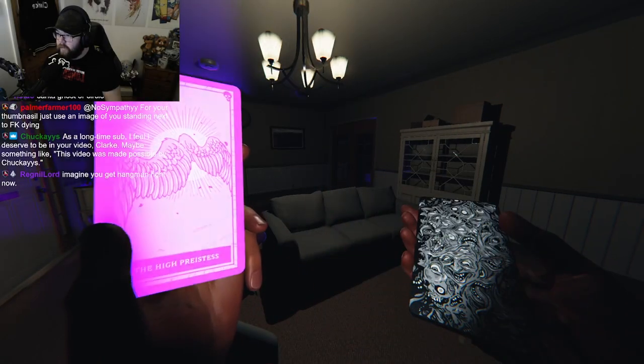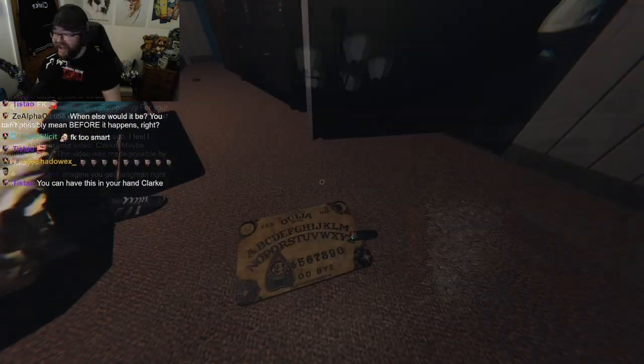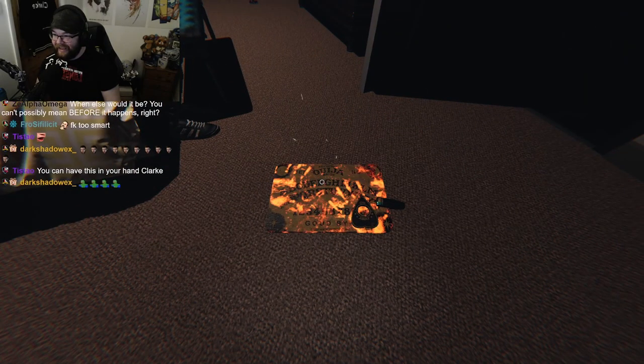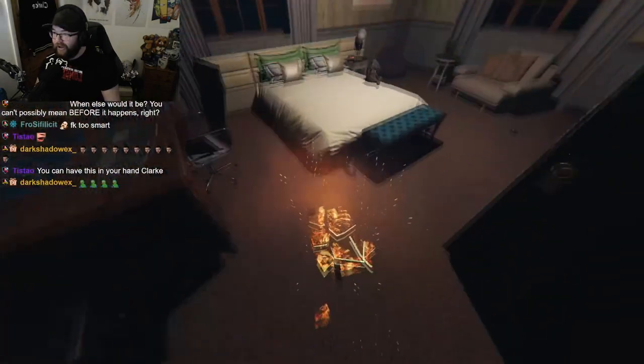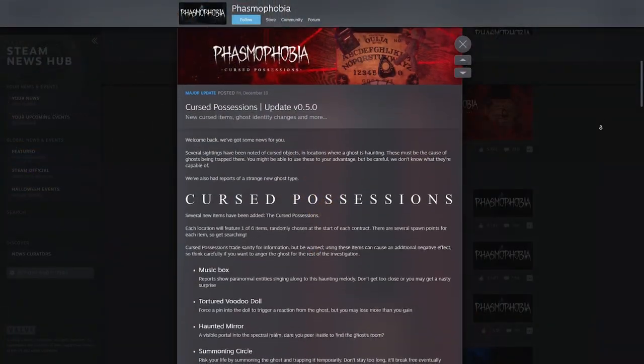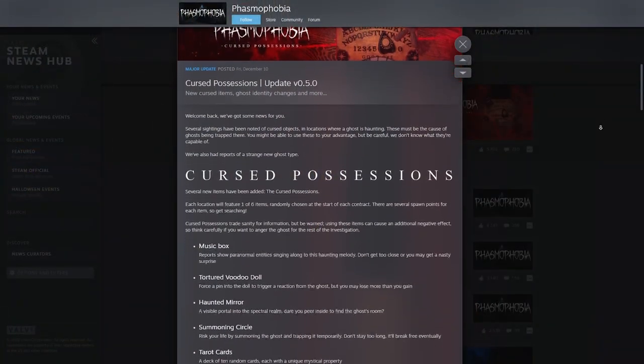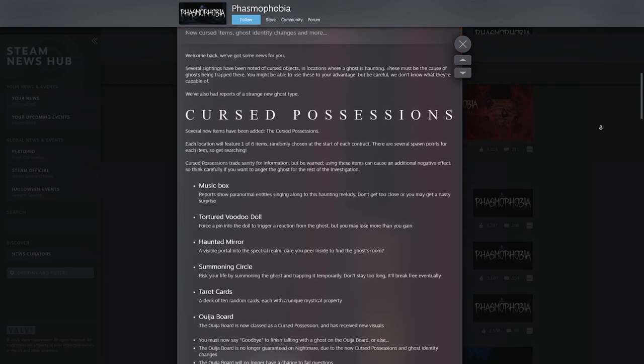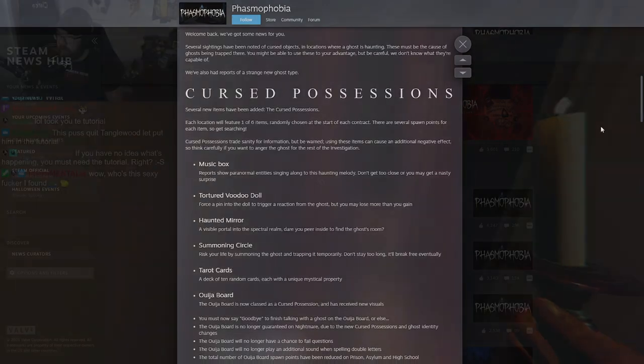Welcome back to another video. Phasmophobia's newest Christmas update has just released some amazing new changes, and one of the highlights for me is the cursed possession items added within your missions. Whenever you select a mission and enter, you'll be given one of six randomized cursed possessions. So let's go and have a little look at each one and how they function.